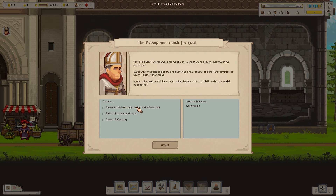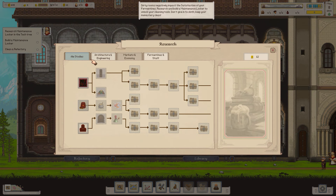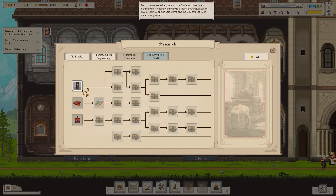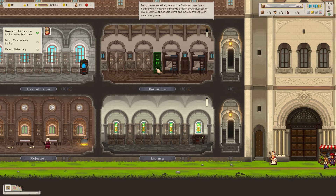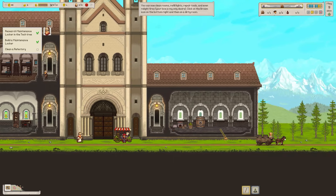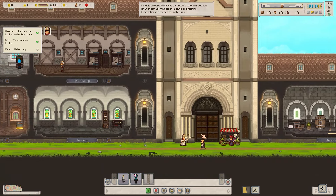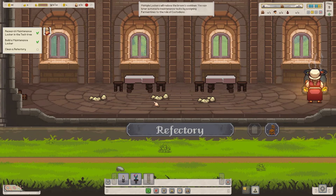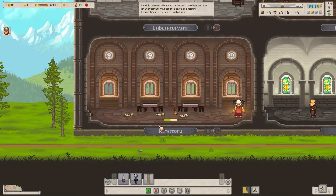We also now have to research maintenance lockers and cleaning. Over to research — the tech tree is quite expansive. A lot of it's locked behind the demo, but no matter. The maintenance locker is now unlocked, so I can place one closer to home. We now have the option to clean — click on the broom and then clean. We need to clean the refectory as it's fairly dirty. When I see the broom automagically doing that, I always think of Discworld for some reason.